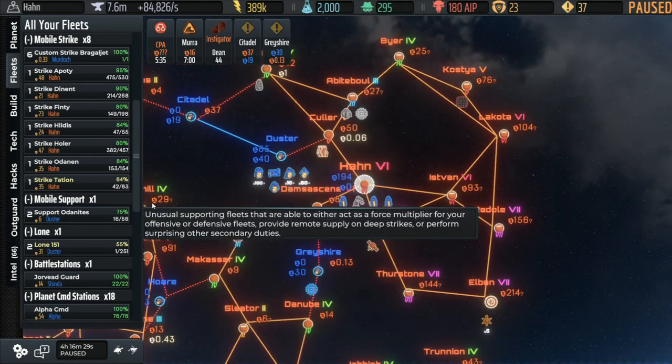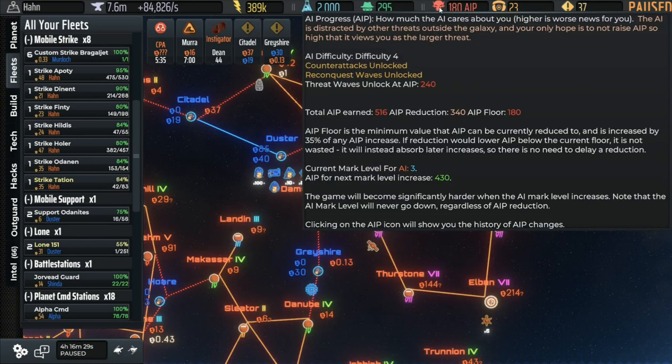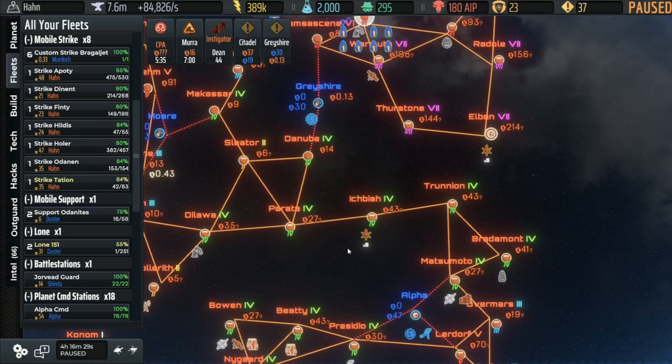After taking all of the coordinators, if we take a look at the AIP, we have a floor of 180 and we are currently at 176 - if you do the math. So that would put us at just four buffers, so we're pretty much even on all of that.